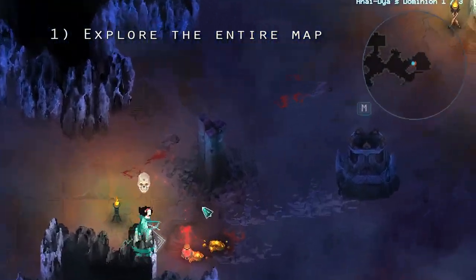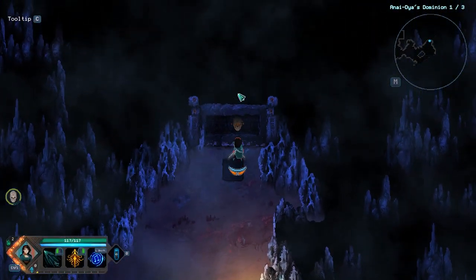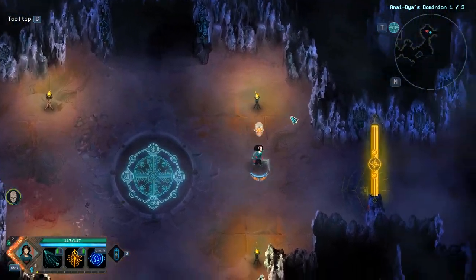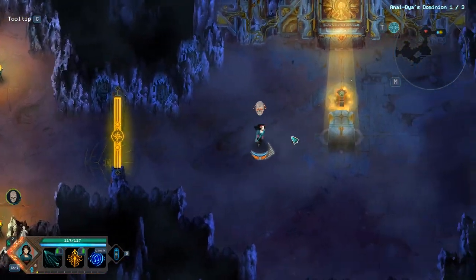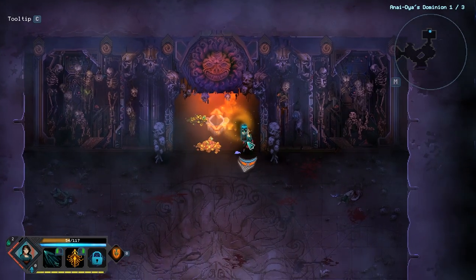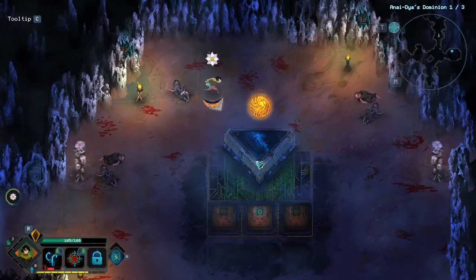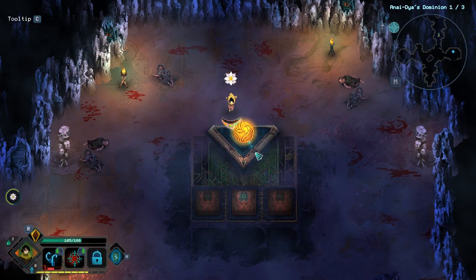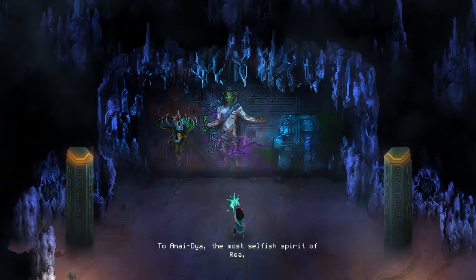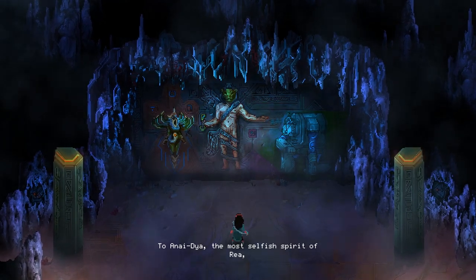Tip number 1: explore the entire map. You might be tempted to head straight to level 2 or 3 if you stumble upon the stairs early. However, once you go up those stairs, you won't be able to go back and clear out the rest of the map. You want to collect as many buffs as possible before you get to the end of the dungeon, so hitting every single room is important because these rooms contain buffs, but they also contain gold, health globes, quests, quest items, more story, lore — all kinds of good stuff. Hit every single room before you move on.